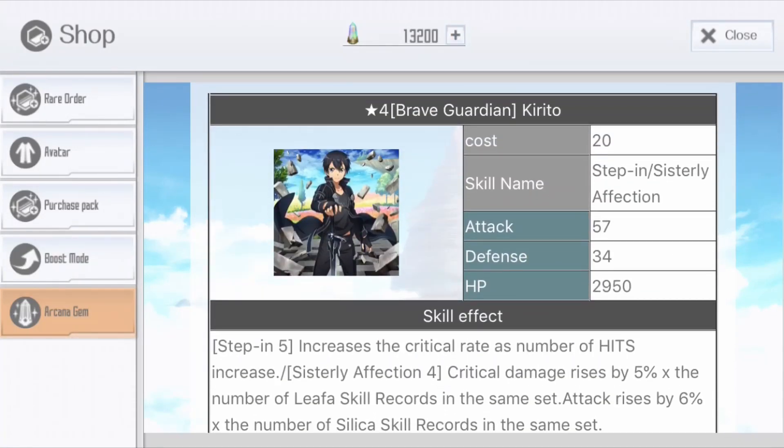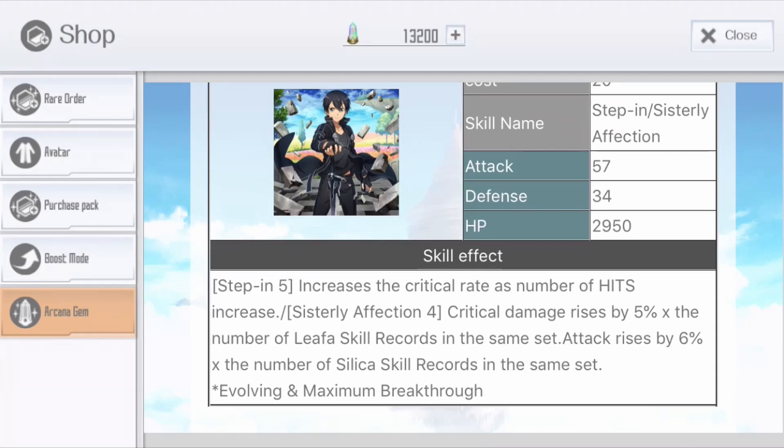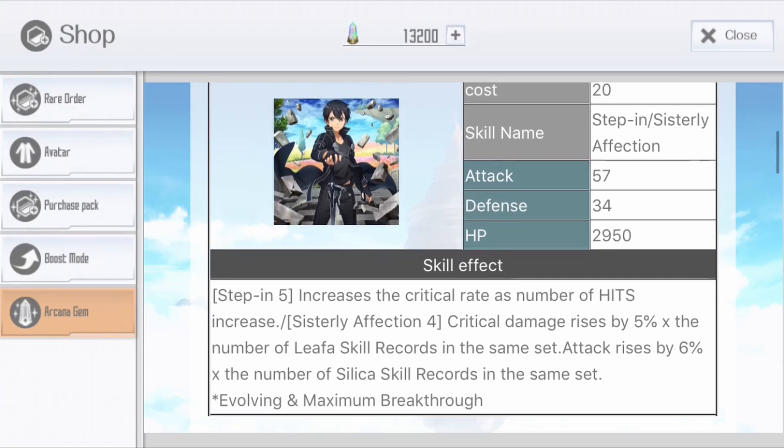Next one — Bravegarden Kirito. Let's see how it adds the skill effect. Step-in 5: increases critical rate based on the number of hits. Then we got the sister effect: critical damage based on the number of Lifa skill records. So we get 5% critical damage per Lifa skill — if you have 7, you get a terrifying amount. Then next is Silica — same mechanic. If you have 7 Silica you will get about 42% attack. That is a really big number.